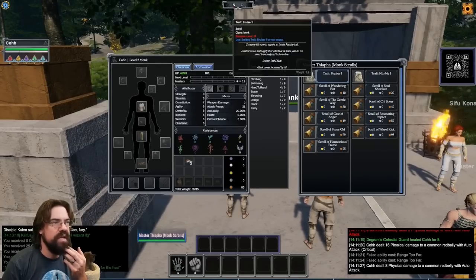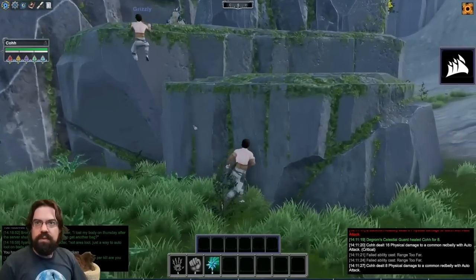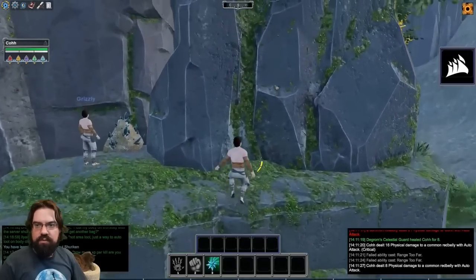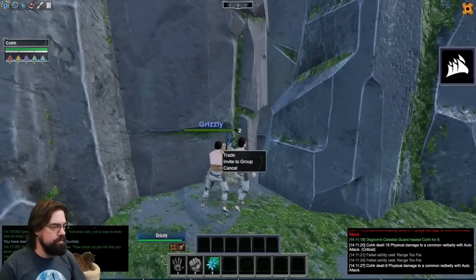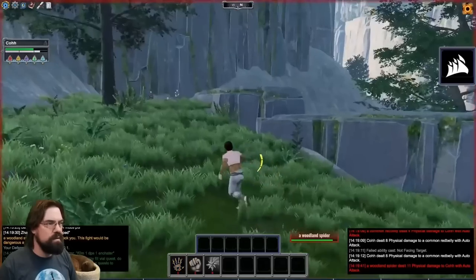So maybe that's fitting for a monk if he wanted to roleplay taking a vow of poverty. As Ko continued to explore, he found that Pantheon's climbing system is fully functional. He was able to climb on anything he could get his hands on, as long as he had enough endurance for it, which displayed as a yellow bar right next to his character. Endurance is also consumed by sprinting, which is done by holding down the shift key.